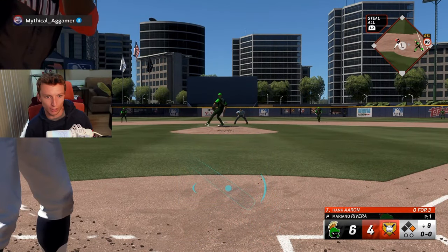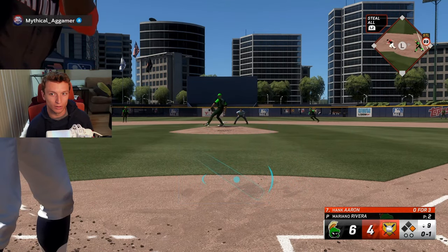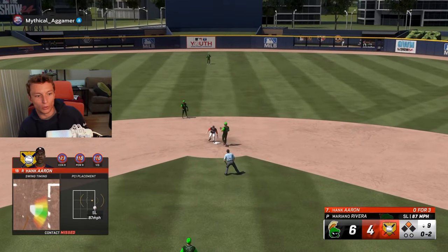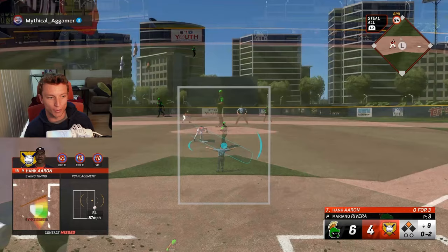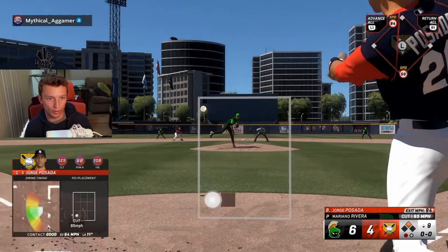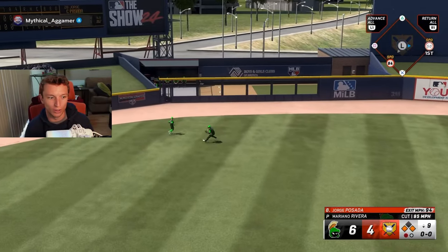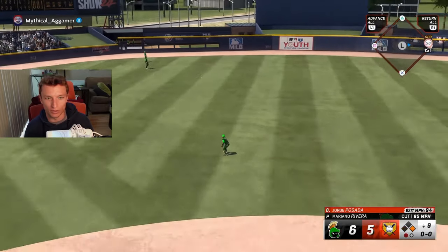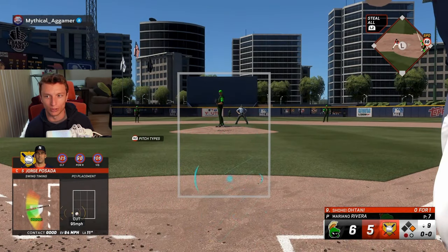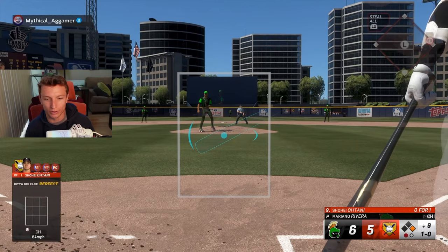We got Biggio on as the leadoff hitter with that bunt. All I have to do is try to avoid the double play, get him to second. I think we steal. Swung anyway because I thought he got a bad jump, but we get in there - that's huge. So we can avoid the double play and just take our bat normally. I'm pretty sure I struck out looking with Hank Aaron - not a good look - but then the very first pitch to Posada, the cutter on the corner, we were kind of off but we got it with good timing, so we get a little single. Now with one out, I got to avoid the double play and a guy coming up to the plate who I have not been hitting well with at all - sub 200 batting average.